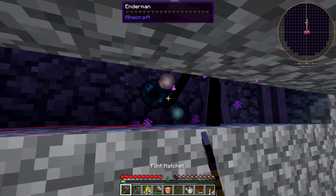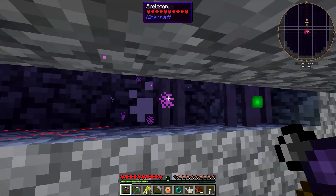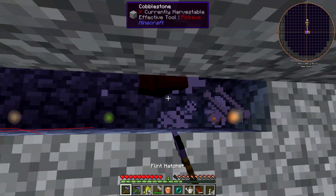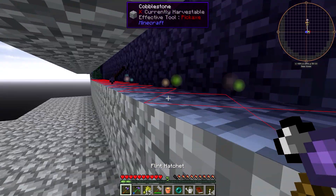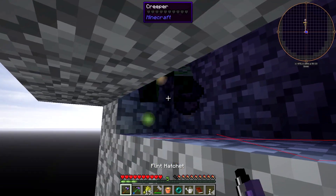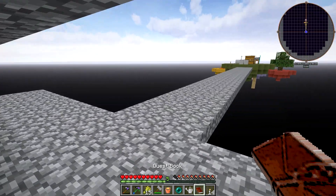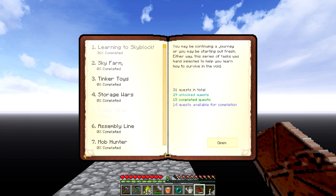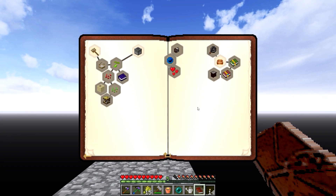Hello Enderman, come here. Ooh, an enderpearl! I actually really needed that badly. Let's get rid of all these. If I could set up the automated cobble gem, that would be amazing.